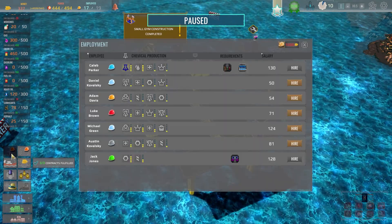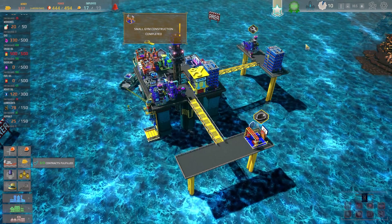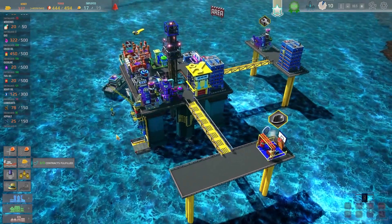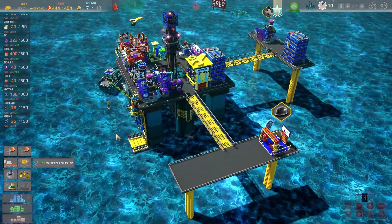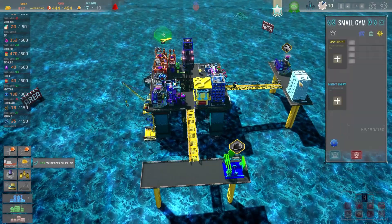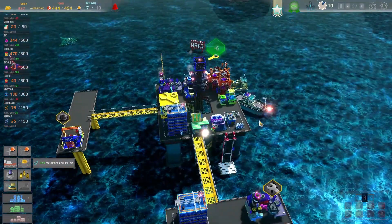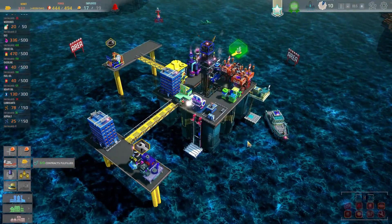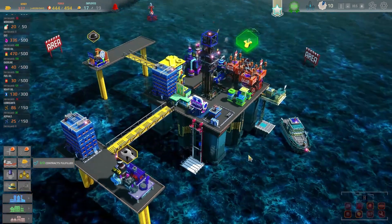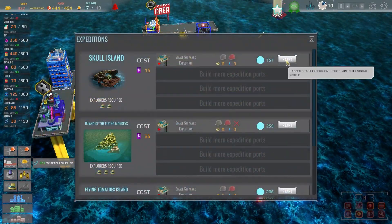It requires someone to run it anyway, so we're not going to have enough to employ my Caleb Parker, chemical engineer, which would have vastly increased my lubricants production - kind of annoying, we nearly got there but unfortunately not quite. We will get that one upgraded on the next turn into a large gym and then we can hire some staff, although we have got a staff limit of 25 people so we are starting to approach our staff limit. Can we do any more expeditions? No - too low fulfillment to take part.